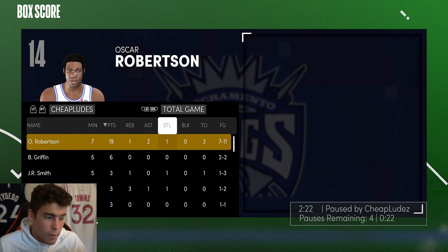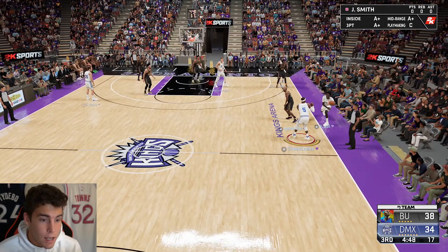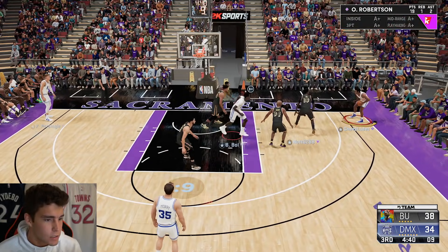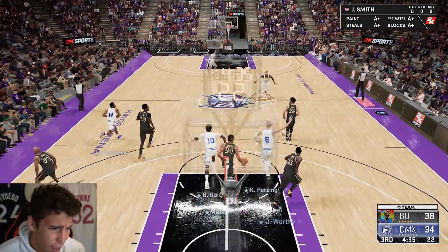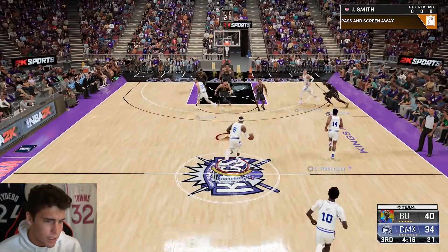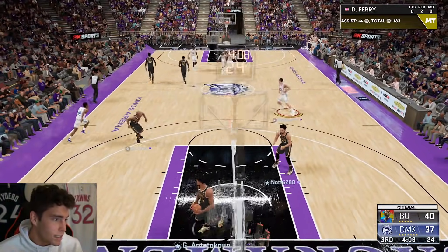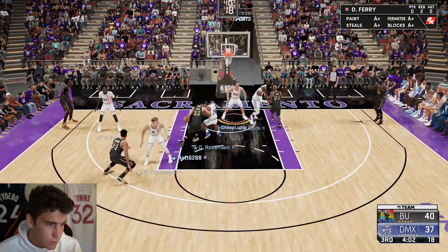Looking at the halftime score: Oscar had 19 points, one rebound, two assists, two steals, seven of eleven from the field and five of nine from three. Just a rough start but he got it figured out. I see you're in a two-three zone — I don't know why you're in a two-three zone. We're down six points — all because my bench unit was terrible. Oscar got me a lead and then my bench just decided to ruin everything. Green one — thank you Oscar. I need you to take over again because when you had takeover everything was going fine.